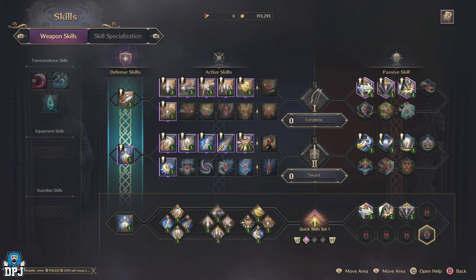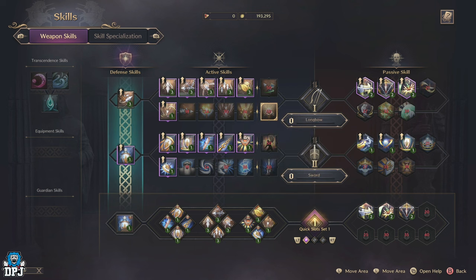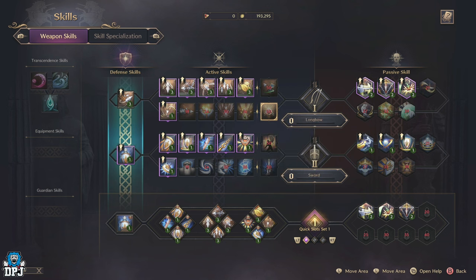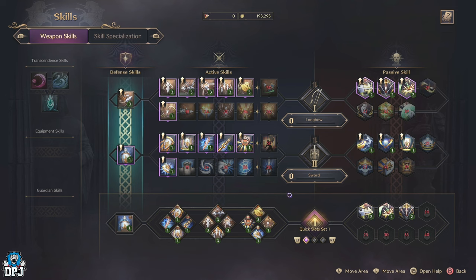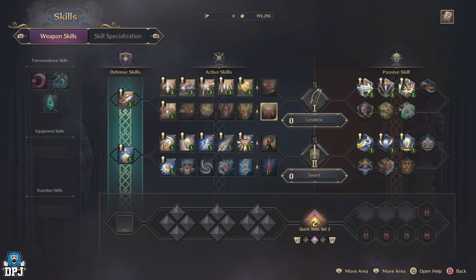Once you hit level 50, you can dedicate all 12 of your skill slots to a single weapon if that's what you want to do. That's actually something I'm aiming to do because I love the longbow in this game. My second quick slot set will be dedicated to both weapons, and then my third slot dedicated to that second weapon I'm using — that's how I'm going about things.